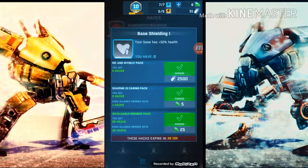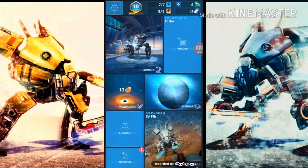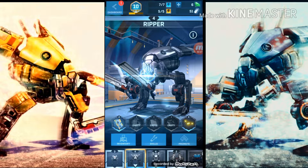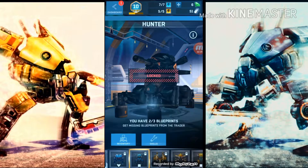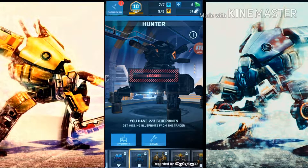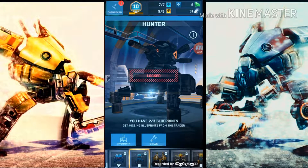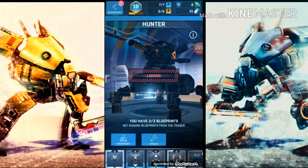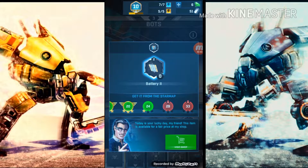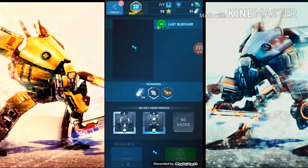We can buy hacks for each other in the alliance hack store. I also bought two engrams for the Hunter so I'll have him soon when he comes back up in the shop. We need to start farming and collecting resources for these bots, so we'll go ahead and attack here.